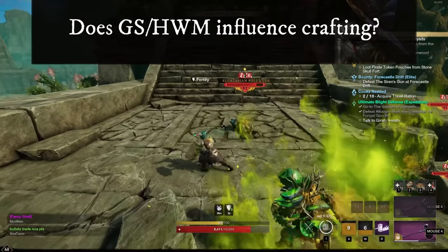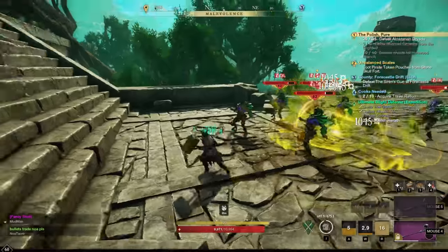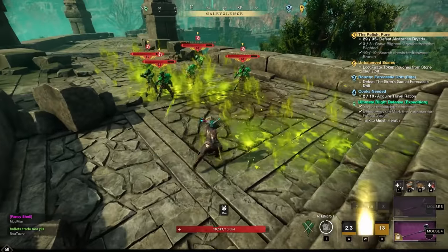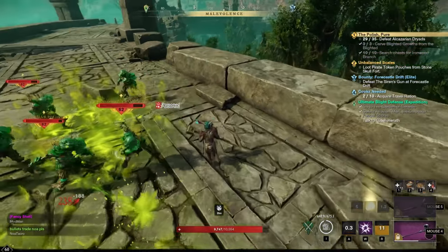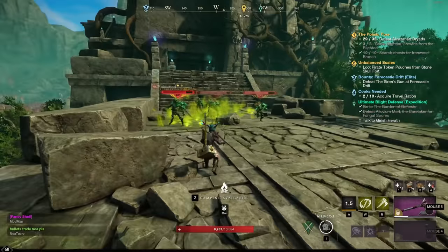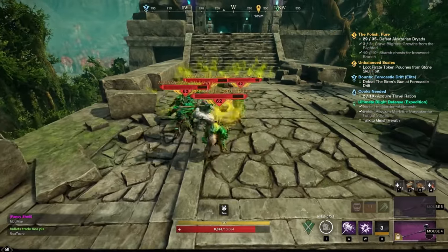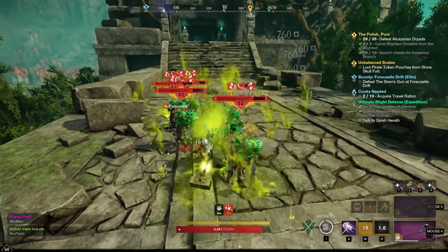Some people claim that your gear score influences your crafting. As far as I could find, that is not the case at all. Crafting gear score is completely independent from loot gear score or from the high watermark, and it's purely influenced by the materials you use and all the additional perks that you have — which is also why you can get high gear score crafted items while your watermark is much lower.